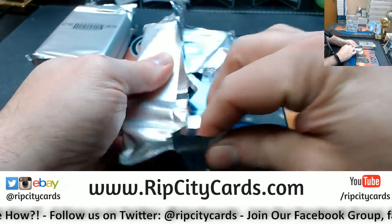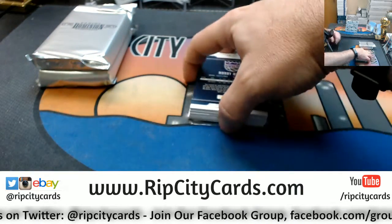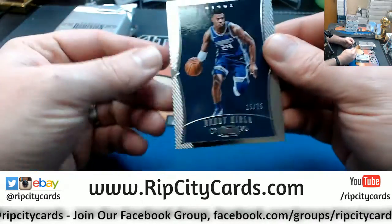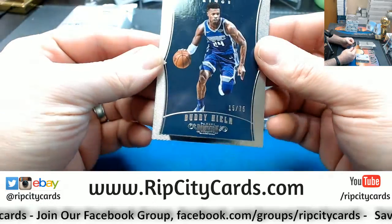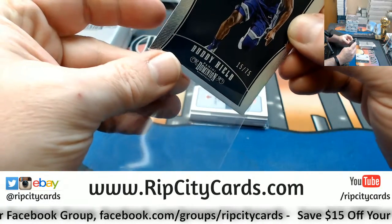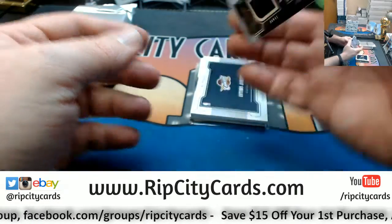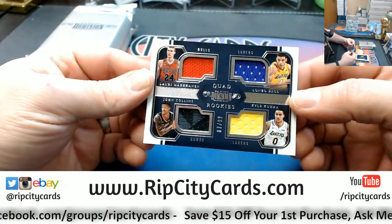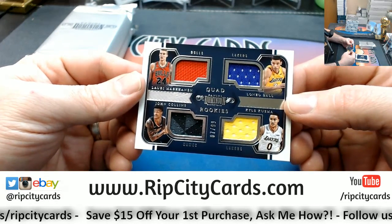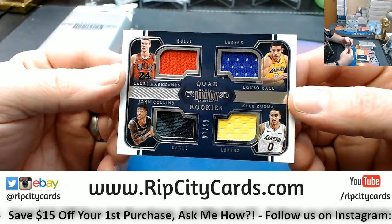All right, let's see what we've got. Looks like a metal card on bottom, so we'll come to that at the end. We have got Buddy Heald, numbered to 75, base card. We have got a quad — Bulls, Lakers, Hawks, and Lakers again — for Markkanen, Ball, Collins, and Kazuma. We're gonna have to random that one off.